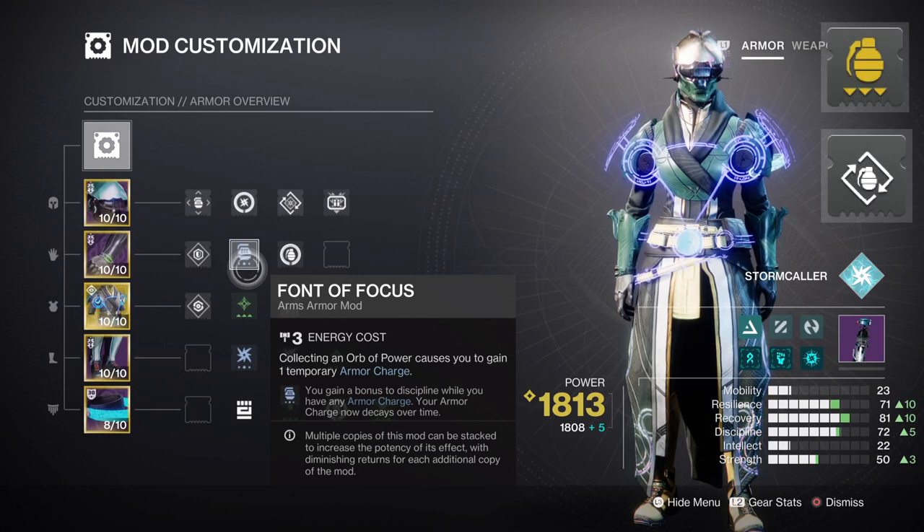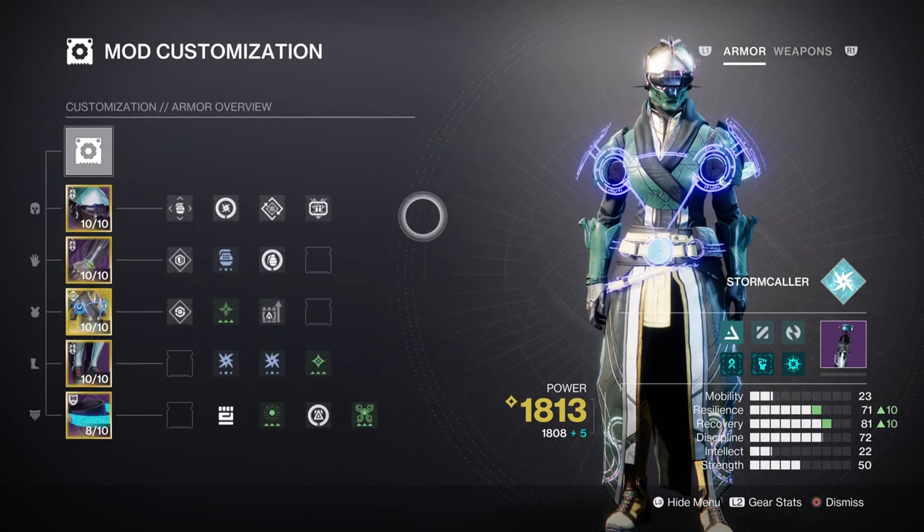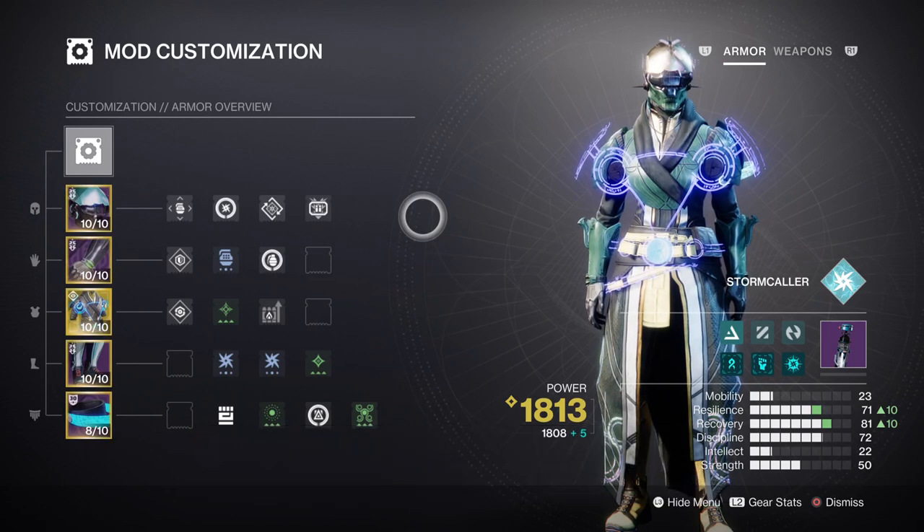Grenade Kickstart and Bomber are also a good combo to have for the grenade economy, but this will depend on what armor slot spaces you have and if you want to boost the stat further or if you're happy with what you currently have. Your Recovery can be at tier 7 to 8, as our Arc Soul aspect will allow us to get back Rift Energy fast while allies are nearby. On top of that, Vesper of Radius' effect — where while being Surrounded it will recharge your Rift faster — means that with both of these in hand, including Ionic Traces, you can get one of the best passive ways to regen Rift Energy fast without the need of mods.